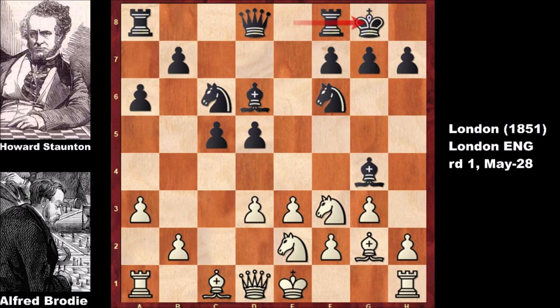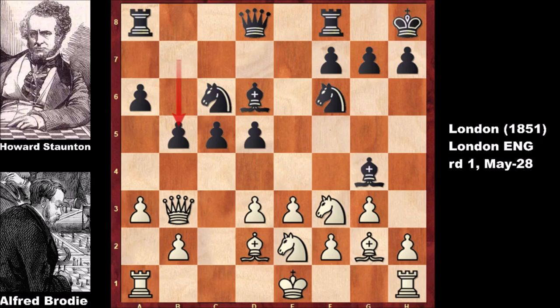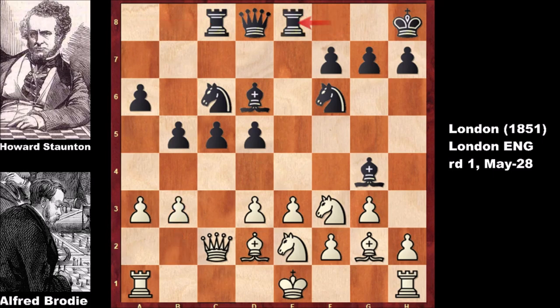Stanton castles, queen to b3, king to h8, bishop to d2, b5 — slowly advancing. Both players, especially Howard Stanton, are playing pretty accurately, in a very modern style. Queen to c2, rook to c8, aligning the rook with the queen. As you can see, white is looking much more passive while Stanton is active and much more confident.